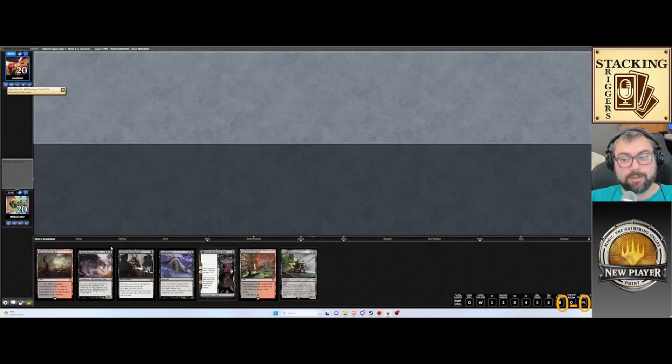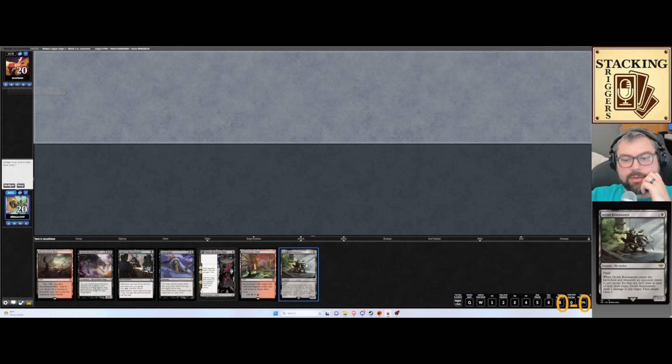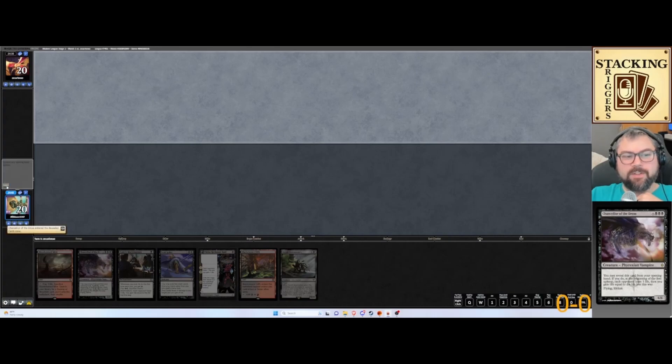We got one Chancellor. We have stuff to do turn one and turn two. I forgot to mention during the deck tech that we have Orcish Bowmaster — that's just really good for pinging things down. I think we're going to keep this hand, and we'll go ahead and reveal our Chancellors of the Dross.